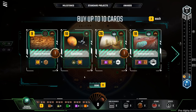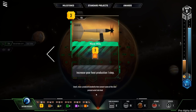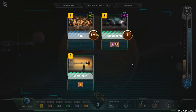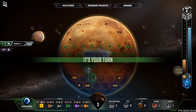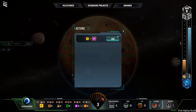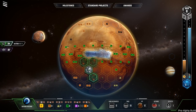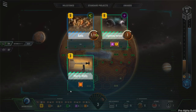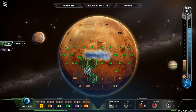Terraforming Mars on Steam — as you may know, it's a card-driven game, so all the cards are featured here with the iconography. But much like with the full tabletop game, if you're like me you're going to need to be able to look at the actual text of the cards to use them. There's also a pretty streamlined interface that you may have to get used to.